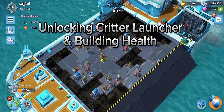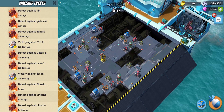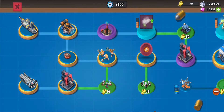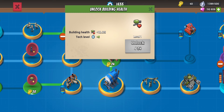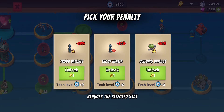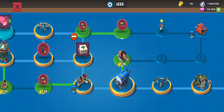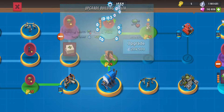Welcome back to a new Boom Beach video. As you can see from the log, it hasn't been going too well, so we're not going to waste any time. We're going to go back because we desperately need the building health. I'm going to take the hit on defensive building damage rather than the troop nodes, so let's unlock the building health. This should absolutely help us.